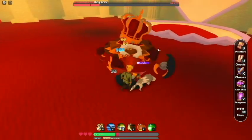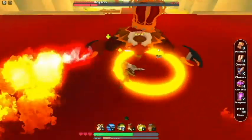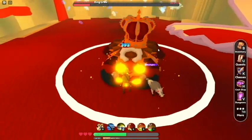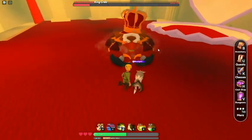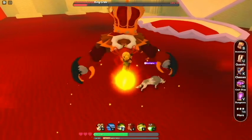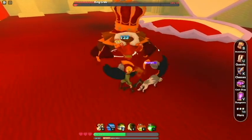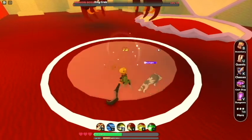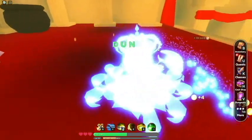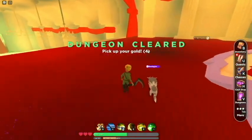I didn't get hit — surprisingly enough. He's almost dead. I want to be done fighting you. Just stay in front of his face — you won't get hit by the fire. He didn't even get to finish his ability. That's what I'm talking about. Dungeon done, claim.